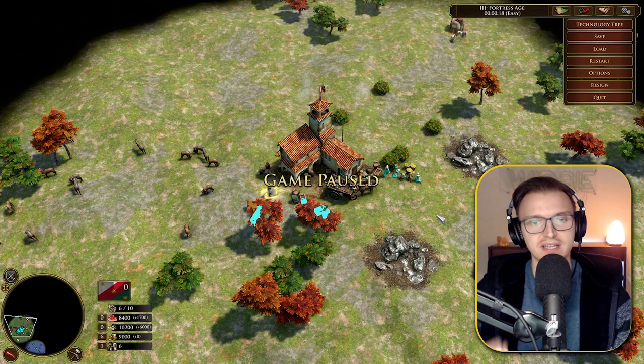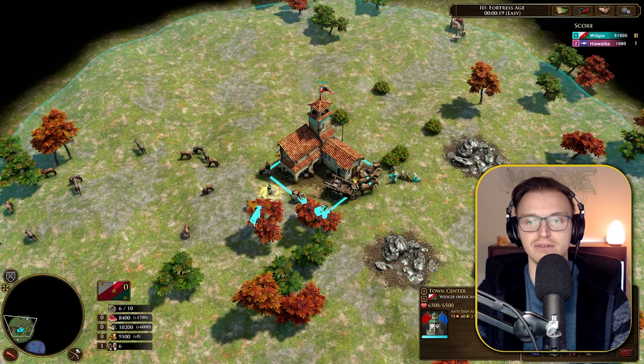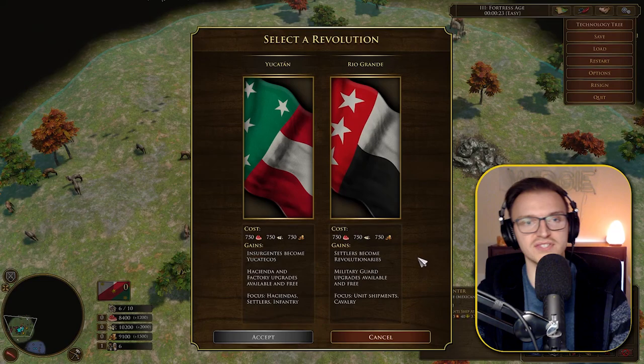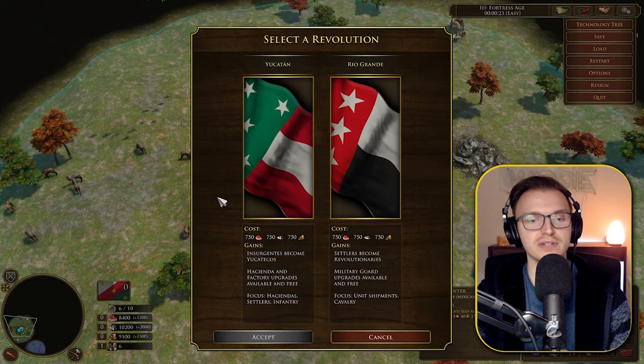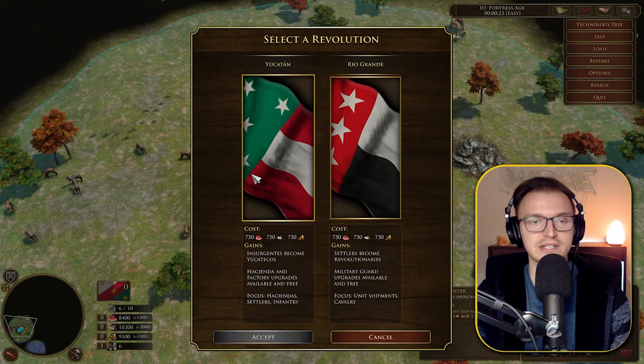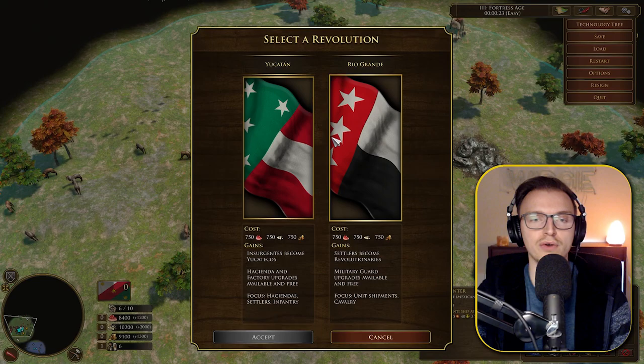When you do an Age 3 revolt, you go from Age 3 to Age 4, and returning makes you Imperial Age. We have two options: Yucatan — insurgents become Yucatecos, hacienda and factory upgrades available and free, with a focus on hacienda settlers and infantry, so more economic. Rio Grande — settlers become Revolutionaries, military guard upgrades available and free, with unit shipments and cavalry focus — definitely more military, possibly a last-ditch defensive push.